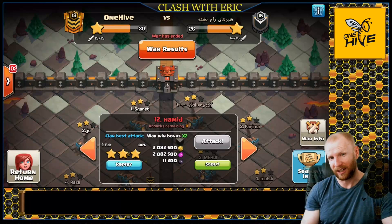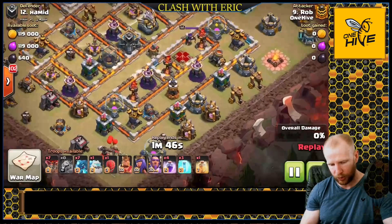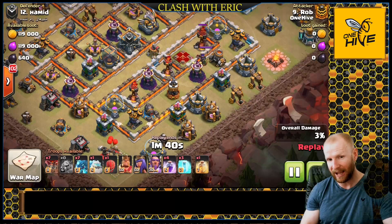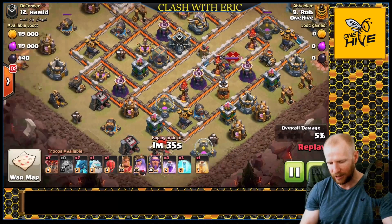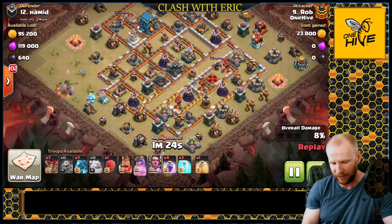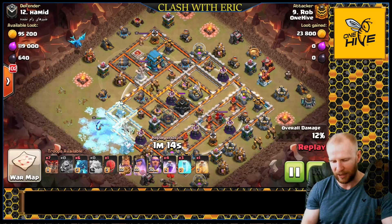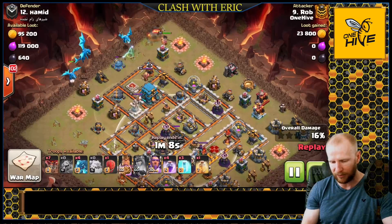The next E-Drag three star came in from Rob. He's going to basically charge the town hall with the E-Drags, but he's got to form the funnel first. On the back side of the base there are storages, cannons, and infernos all around the backside air defense — that is why he chose this base, because he has good chain pathing into those final air defenses. He drops the queen on one side to take out an air defense, staying out of CC range — you don't want your funneling troops to pull the CC whenever possible. The funnel is very solid.